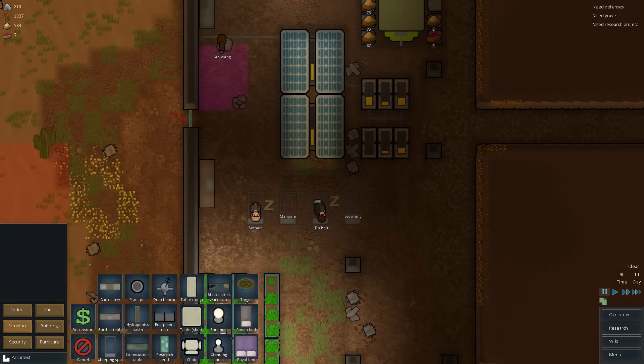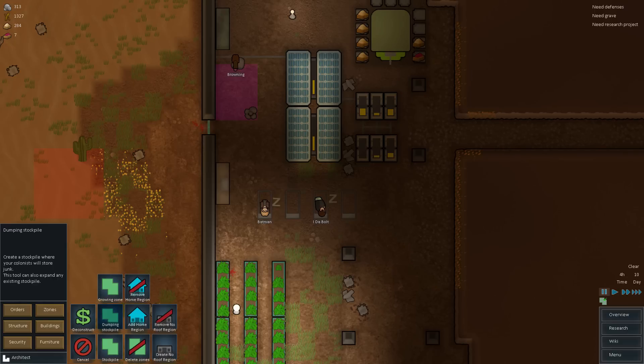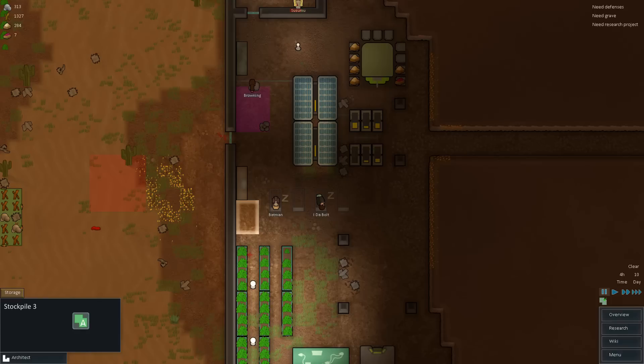Now we're going to need a little bit of a dump area next to that so they can just grab the food and put it in there and butcher it. So let me go ahead and add another zone — a stockpile zone — and we'll put it right there. I apologize, Batman — I know you're sleeping right next to the butcher's table and whatever mutilated corpses are going to be over there, but that's just the name of the game right now.